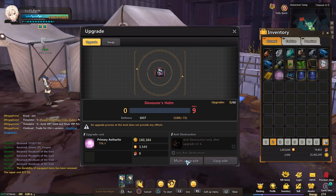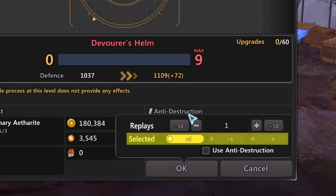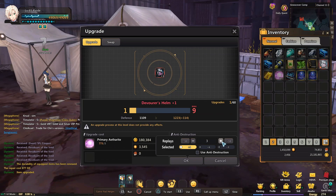For upgrading, you can now do auto upgrades. You can set the maximum amount of upgrade attempts to upgrade levels you wish to stop at — plus 3, plus 6, or plus 9 — and toggle the option to use anti-destructions or not. You don't have to sit there and spam the upgrade button anymore at Trisha.